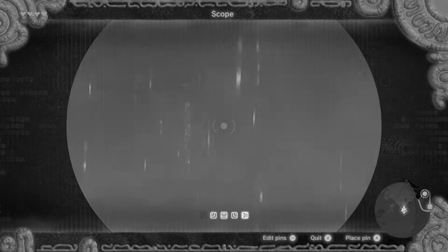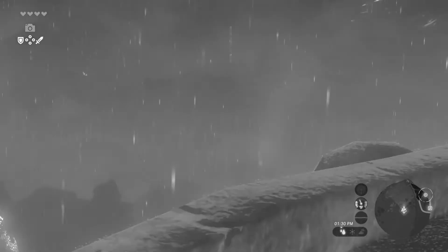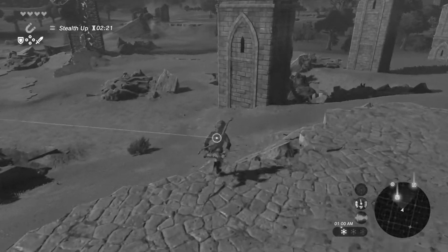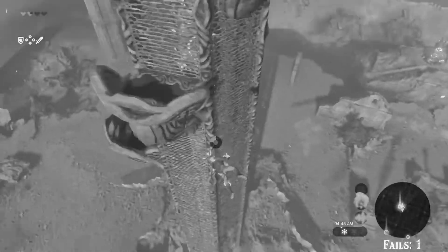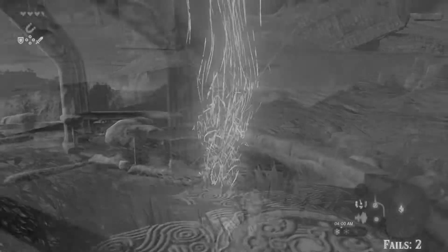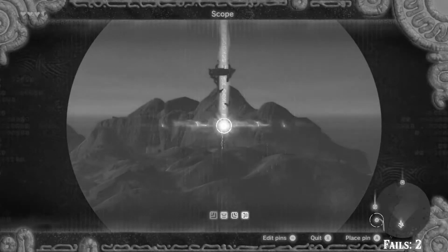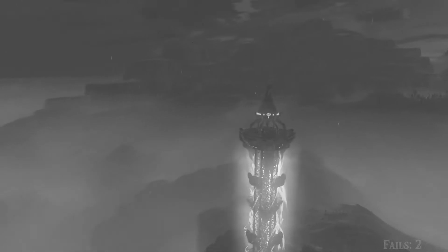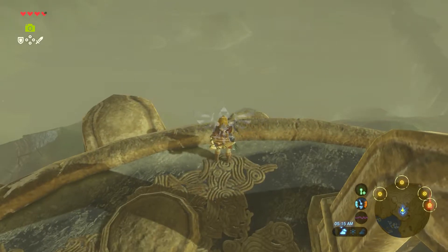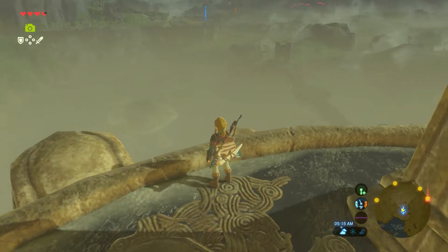We got one, but not the one we were intending to start with. We headed over to the central area to see if we can get the one in the middle, but a couple guardians were guarding it and we kept on dying to them — died twice — so we just got out of there. We did get a shrine marked, headed for the one south of the Great Plateau, crossed a giant bridge, and then we saw a giant glowing green dragon, which isn't there anymore because that was a couple days ago.